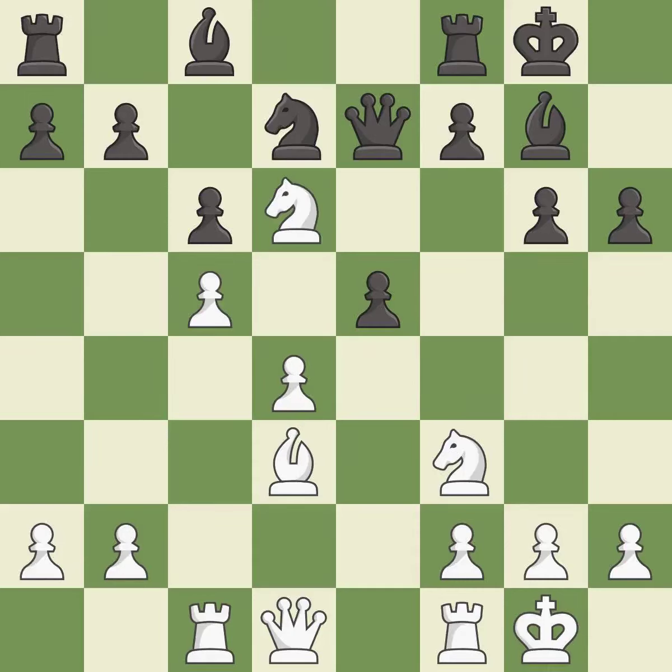This takes an outpost — an active square where the knight cannot be kicked out by a pawn. It is good. Capturing that pawn wins material. This wins a tempo by threatening a queen and forcing it to move away. This is the only move that works — it is a great move.